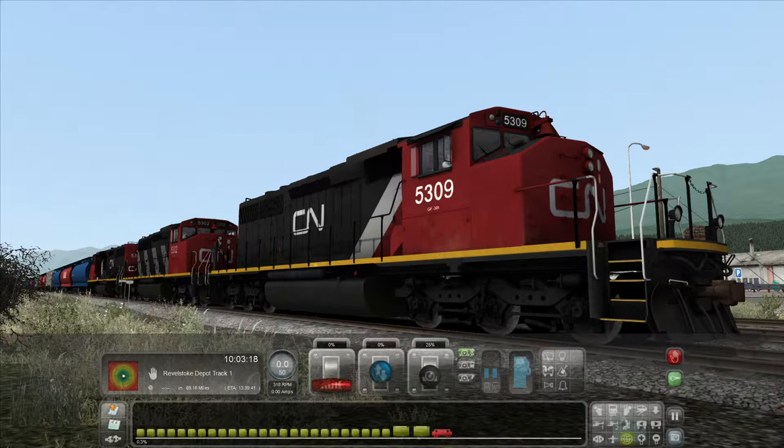Hello everybody and welcome to Simming Across North America. This is episode number two — if you haven't checked out episode one, go do that first. In this series, as the title suggests, we're going to use a variety of simulators and travel around North America. At the moment, we're sitting in Golden, which is in British Columbia, Canada. In episode one, we flew a Cessna 172 in X-Plane 11 from Invermere up here to Golden.